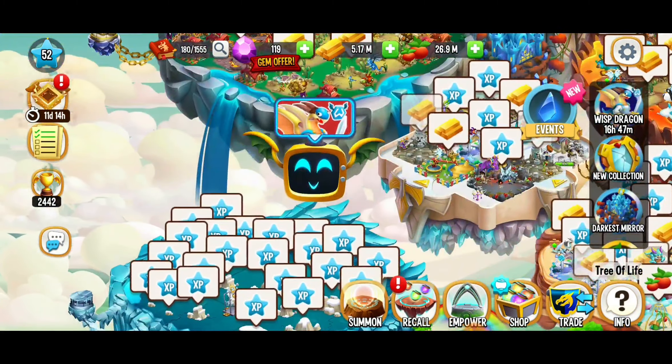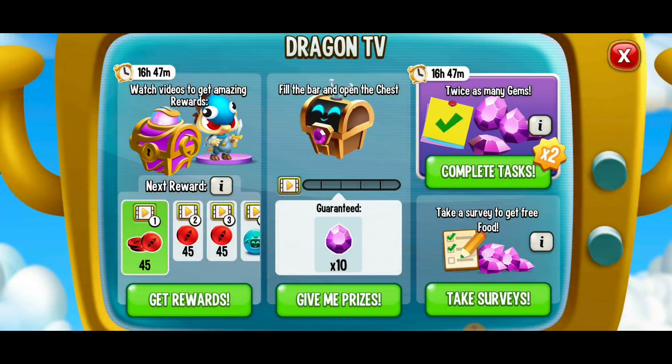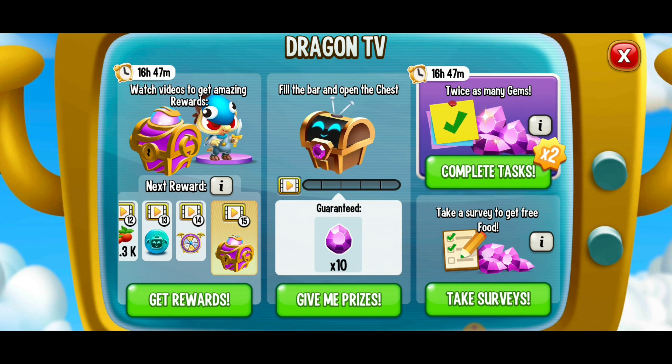There's actually another way to get the Wisp Dragon. If you go to your Dragon TV today and scroll through, there's a new cyan Dragon TV coin collection that has just begun. So make sure you watch your videos if you have time.